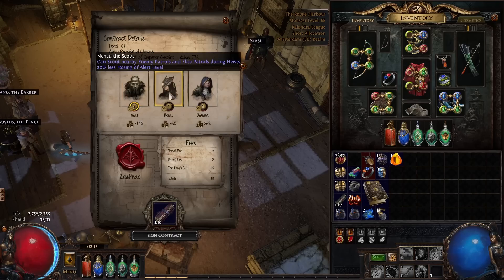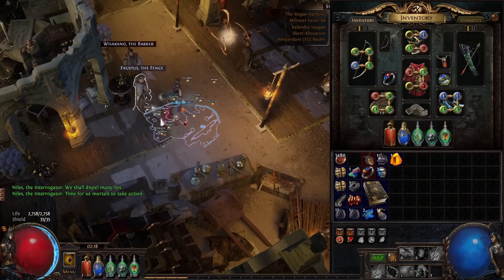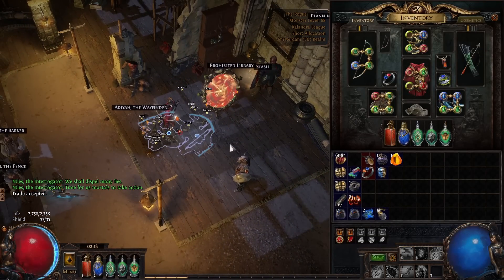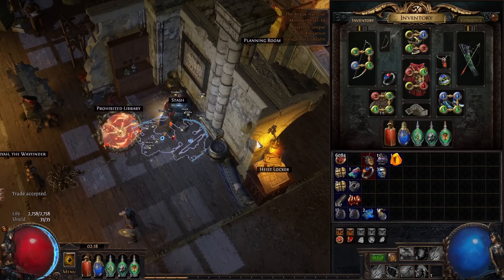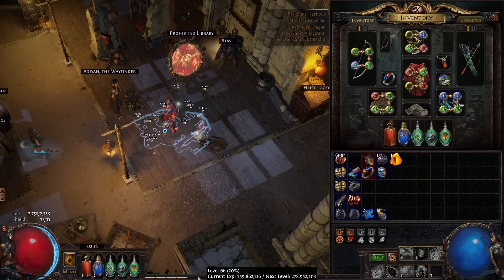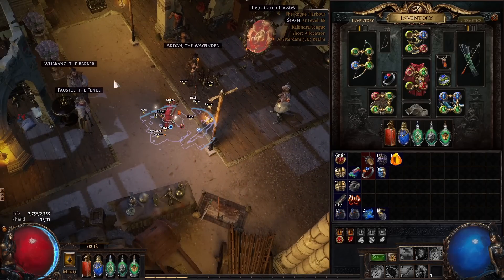After completing runs, you sell the item to the vendor for more markers, put stuff in your stash, and it's very important to do this as efficiently as possible. As you could see, while she was opening the portal I was able to sell some stuff and put things in the stash at the same time. Generally you want to try to get at least 30% experience per contract, so you don't have to run as many contracts before leveling up again.